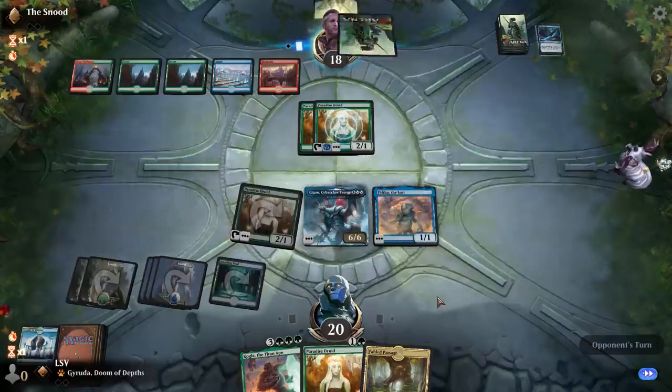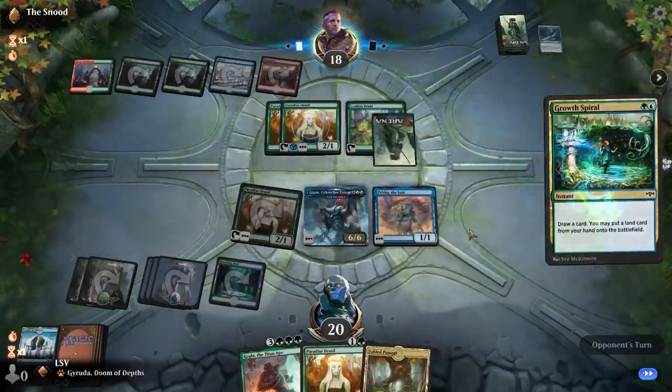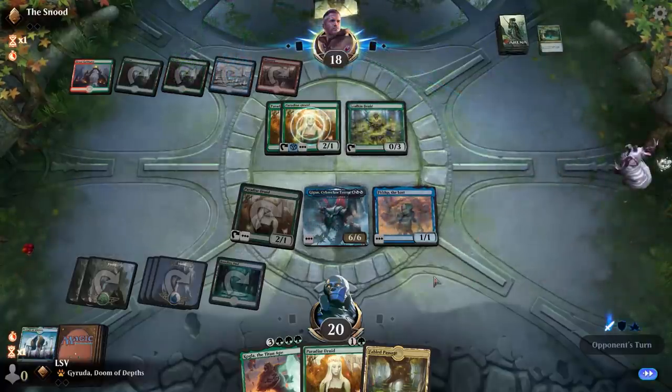If the Paradise Druids aren't tapped I can't fight, but presumably they're going to play something. They're ramping hard but they don't have a companion, so what are they ramping to? I don't know, but they're not putting anything into play.